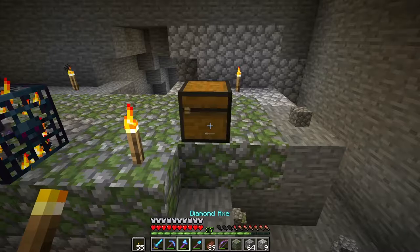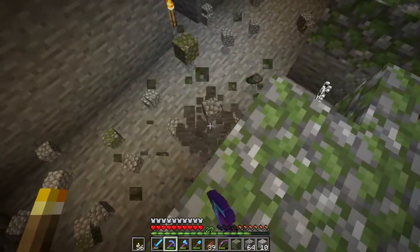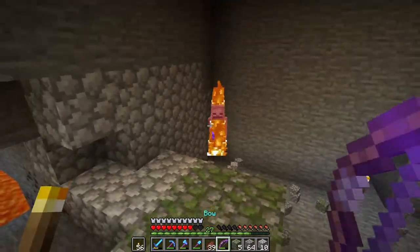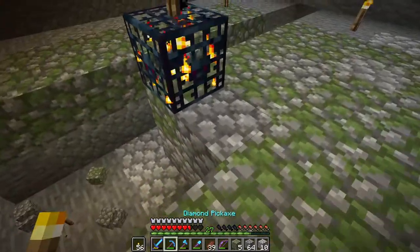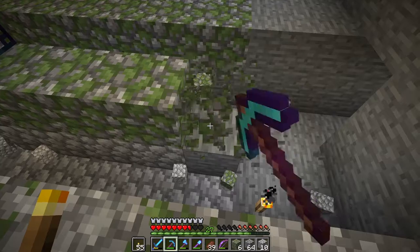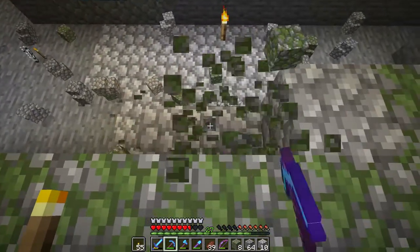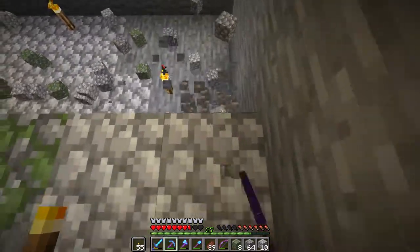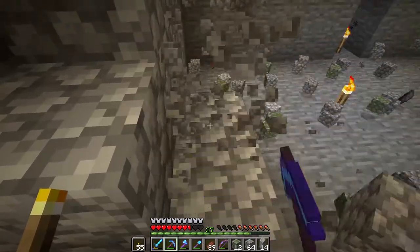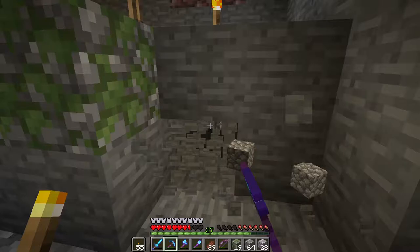I want them to fall down and be led into a water stream. So I need to go back up and fetch some water. I want at least six buckets of water, and I want an infinite water source down here as well, so I'm gonna have to seal off a few holes around here. I think maybe we ought to go one more block down, to be honest, because they are probably gonna be jumping up and down in the water, and I don't think it would be a bad idea to make sure that's not gonna happen.